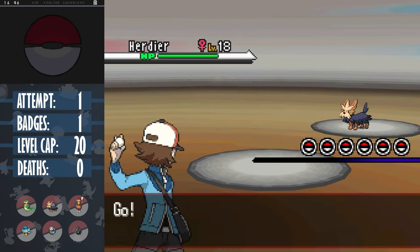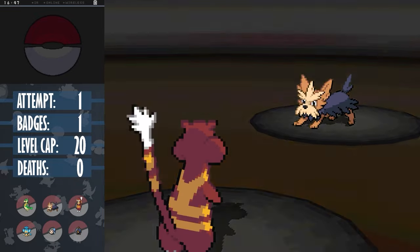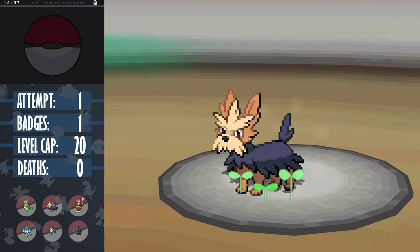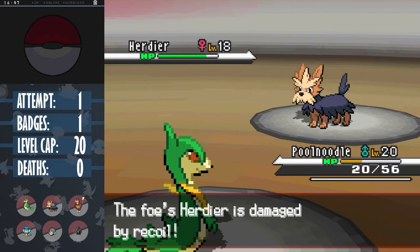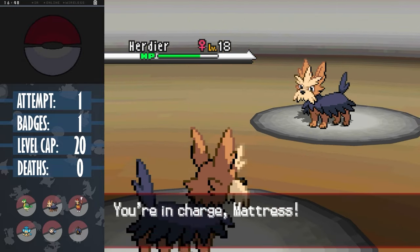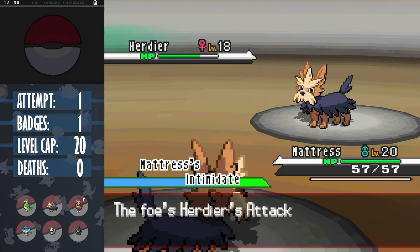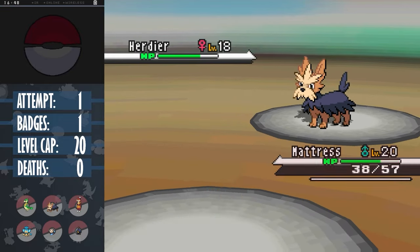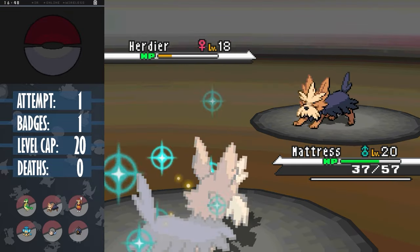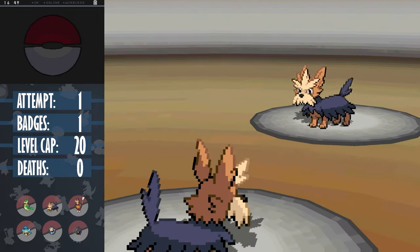Herdier has the move Takedown, but we're able to play around this fairly easily. We start off by confusing her, and then switch into Pornoodle to get off Leech Seed, which drains a percentage of HP every turn. While this is a grass move, it isn't affected by the STAB boost, so it's fair game. Then we can switch into our own Herdier, Mattress, who thankfully landed the coin flip to get the ability Intimidate, which lowers the opponent's attack on switching. And then we can just spam Bite and recover back a portion of HP every turn until Herdier goes down.